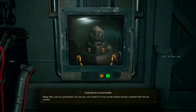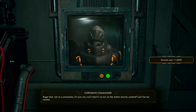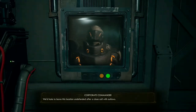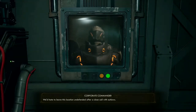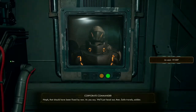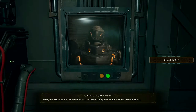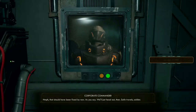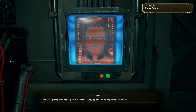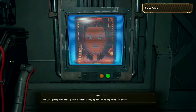Your squad can depart. Roger that. Just as a precaution, I'm sure you won't mind if we turn on the station's security systems — can't be too careful. We hate to leave this location undefended after a close call with outlaws. I already reactivated the auto mechs; your readout must be on delay. That should have been fixed by now. As you say, we'll just head out then. Safe travel, soldier. The UDL gunship is undocking from the station — they appear to be departing into space.